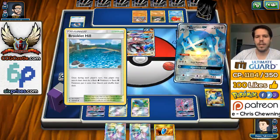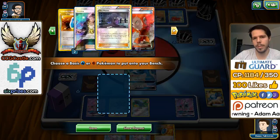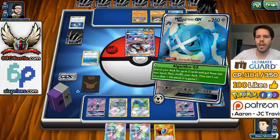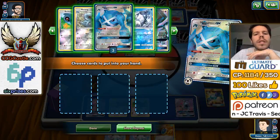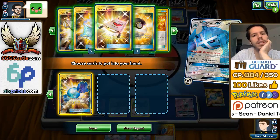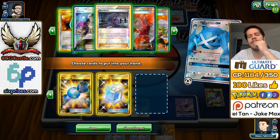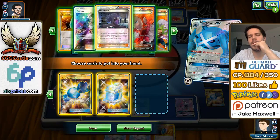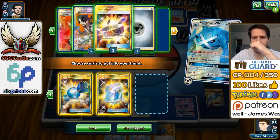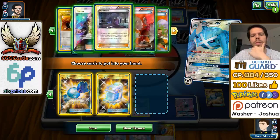I'll attach the Metal, I guess. We can use Brooklet Hill to look through our attack and get an Alolan Vulpix, but that would ensure that my opponent knocks us out, so I'm not gonna do that. 3 Energy prized, guys — that's just terrible. We're gonna use the GX attack, so I want two Metagross and a Rare Candy. My opponent with a happy face means he has the Max Potion. I have Kukui but I'm not running Kukui. So those and an Energy — those are the right cards to get.